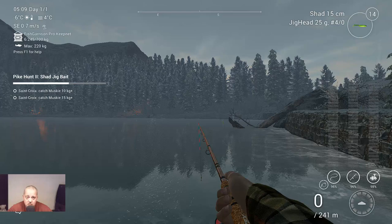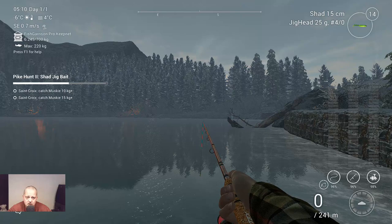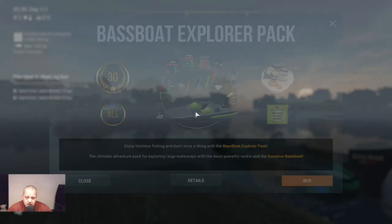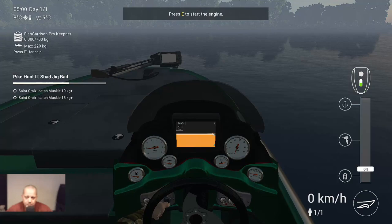Now we go to St. Crocs, and there we need to catch two muskies - one that's 10 kg plus and one that's 15 kg plus. What will happen if the first fish we catch is 15 kg or more? We will see! Welcome to St. Crocs, Fairytale Fishing, St. Crocs Lake - that's where we're gonna start. We're going by boat to what I call 'musky corner.' It's in the same area where you normally catch a lot of pike, and there you also catch musky - but in the corner, that's why I call it musky corner.